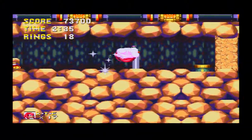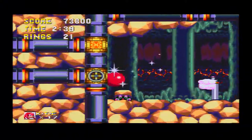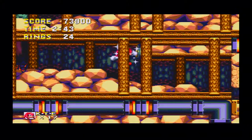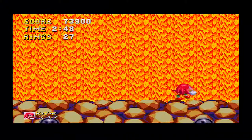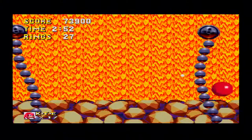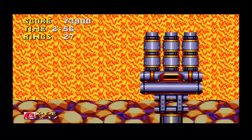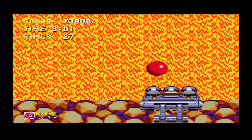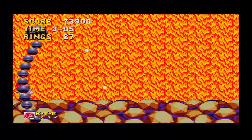I mean, even in Sonic 2 you'd think the testers would have shouted out that transforming automatically when you have 50 rings is really annoying. They tried to put effort in to improve the super forms over the second game, and I appreciate that. But it's like they went halfway and then half-assed it — jumping in the air twice is still not perfect. I still prefer pushing its own separate button to transform, and Sonic 4 got this right.